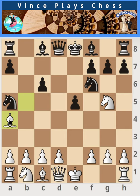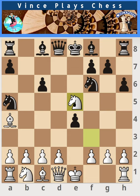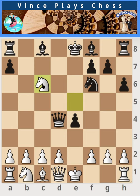If white doesn't know their stuff and plays bishop a4, which is a common move, this is actually a mistake. After h6, knight f3, e4, knight e5 seems to be good, but it's actually bad because black has queen d4, and this is very problematic.